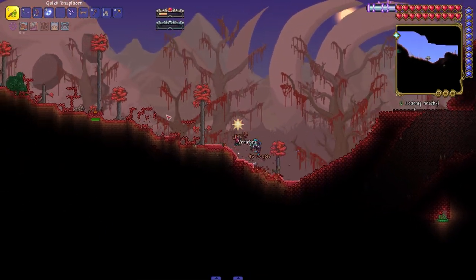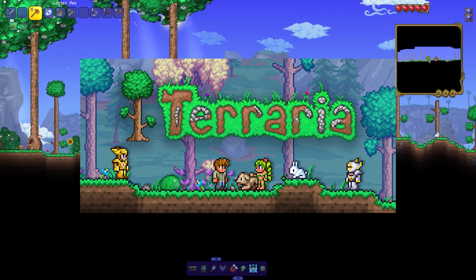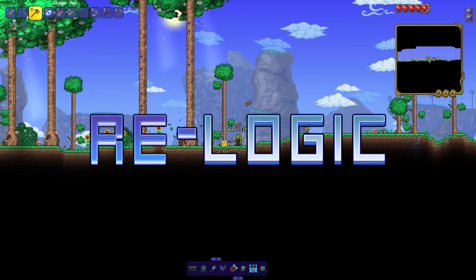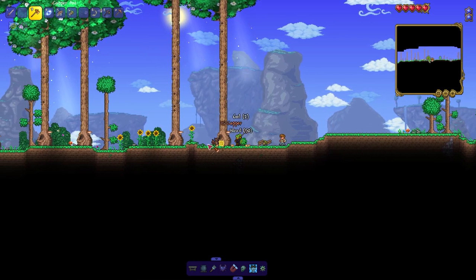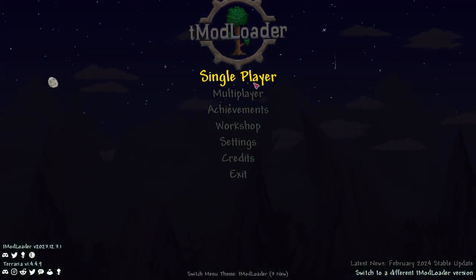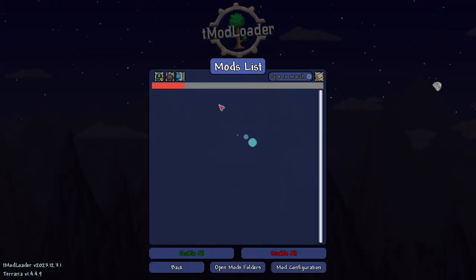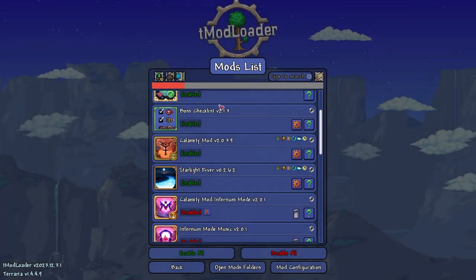Terraria, on the other hand, has an entirely different story. Terraria is a sandbox action-adventure game published in 2011 by indie game company Relogic. As part of one of their major updates in recent years, Relogic worked together with the community to create Tmodloader, an application that can load and run mods for Terraria, to allow community members to create and share content add-ons for the game, all entirely for free as long as you own the base game.